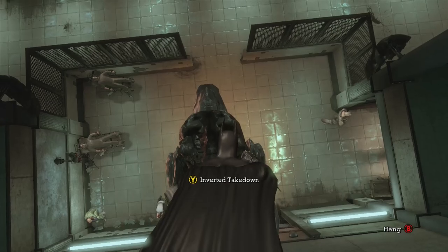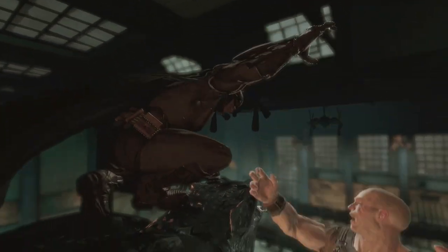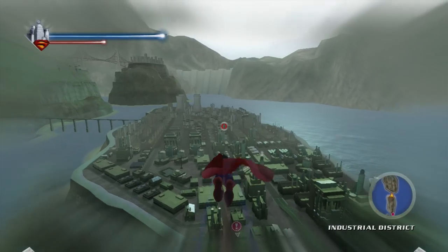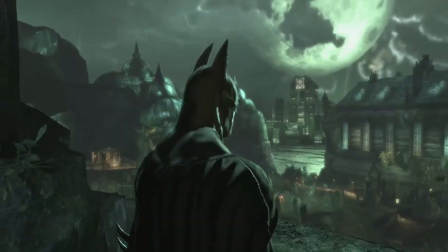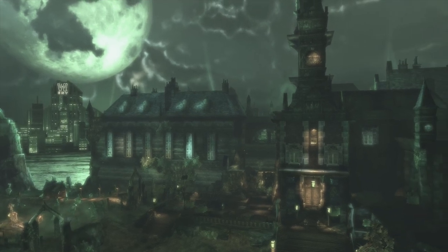And when Batman fought goons with guns, he'd hide in the shadows and use fear to trip up his opponents — like a reverse horror game, as if you're playing as the Xenomorph in Alien Isolation. Those two main mechanics simply didn't require the massive open city that had, at the time, become synonymous with superhero games. So instead, we got the smaller, more intimate environment of the Arkham Asylum Mental Hospital.